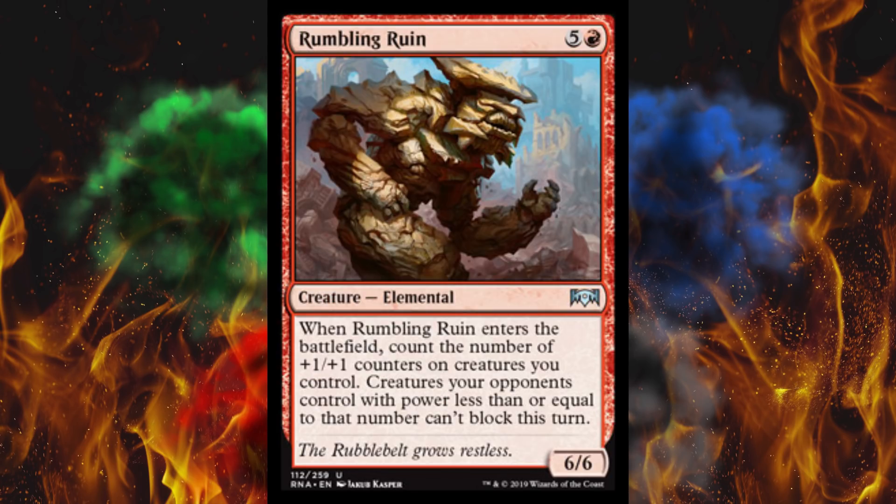Next up, Rumbling Rune — it's a 6/6 for 6. When it enters the battlefield, count the number of +1/+1 counters on creatures you control. Creatures your opponents control with power less than or equal to that number can't block this turn. If it's a really high number, you probably didn't need this — you would have won anyway. It seems like it almost contradicts itself. It could be lethal, but so could a lot of other stuff in red that costs 6 — just banefire.